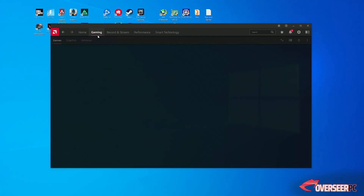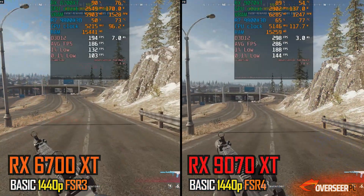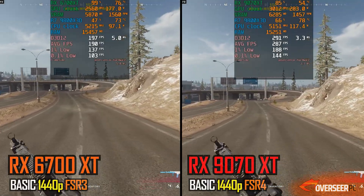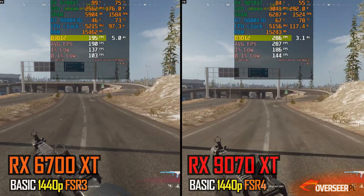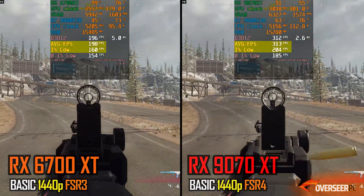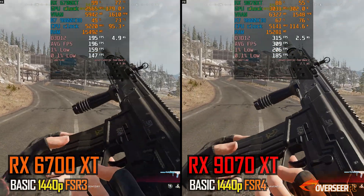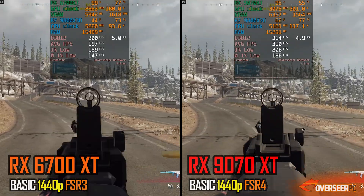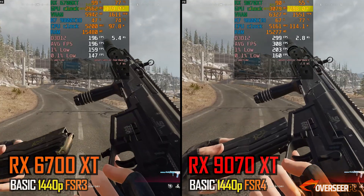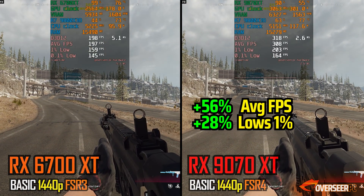Warzone at basic settings, 1440p. We've used upscalers here — FSR3 for the RX-6700 XT and FSR4 for the RX-9070 XT. Right off the bat, look at those performance gains. That's almost about 50% on raw FPS gains with the RX-9070 XT. Lows are pretty good as well — about 35%, and that's across the board whether we're doing the running benchmark or the firing benchmark. One other thing to note is the power consumption: with the RX-9070 XT, we are definitely using 100 watts more, but we're getting insane performance gains, so that's okay.